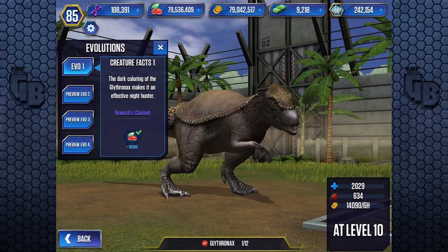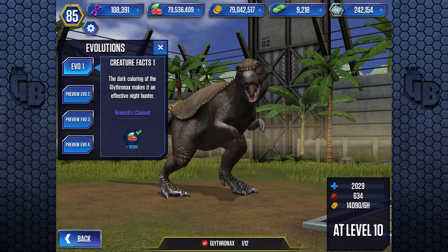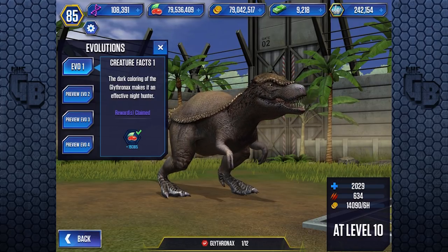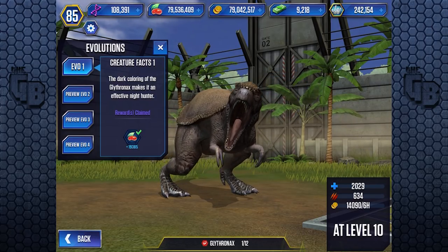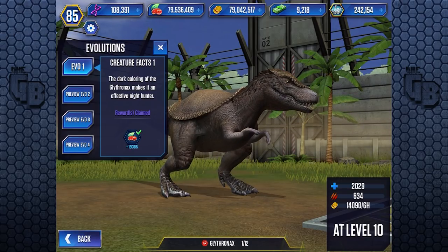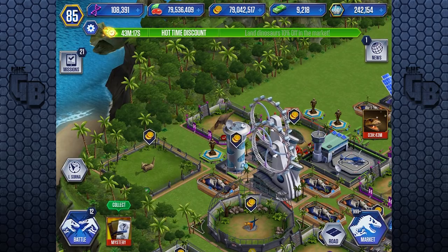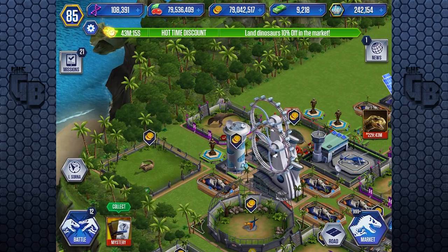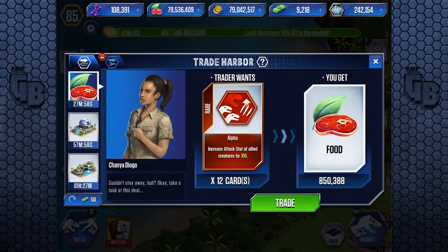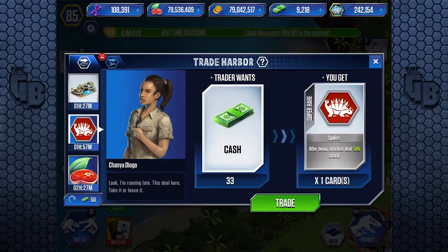Let's claim some food. The dark colouring of the Glyphornyx makes it an effective night hunter. Well, I thought — couldn't you say that about anything if it had dark colour? Shouldn't you say it has amazing night vision? I don't know why Lythornyx and a Glyphodon would make it a good night-time hunter. An armadillo? Okay, I'll tell you what — you can write your fanfics about your hybrids, but I won't question it.